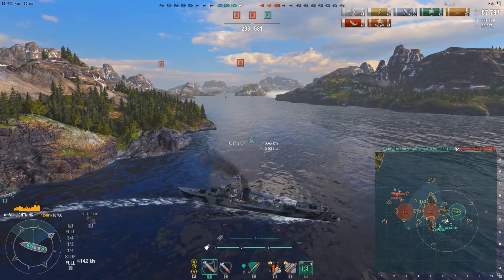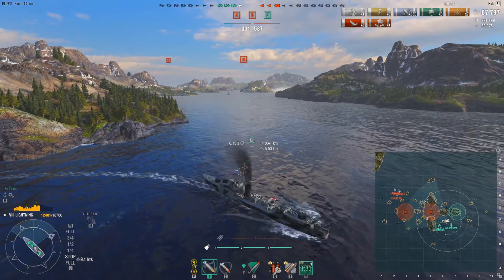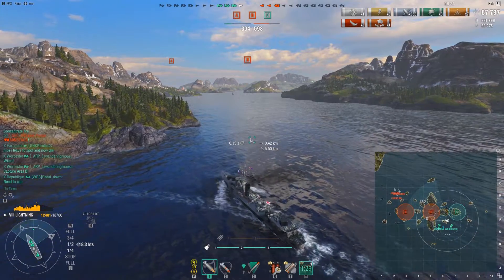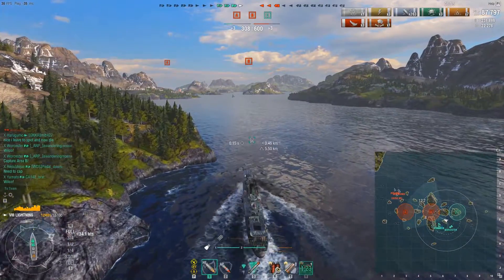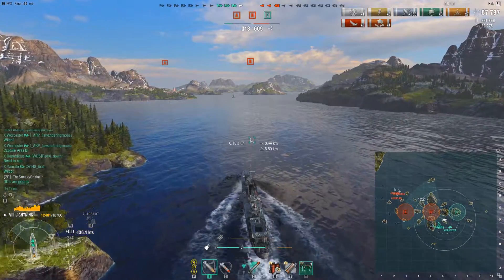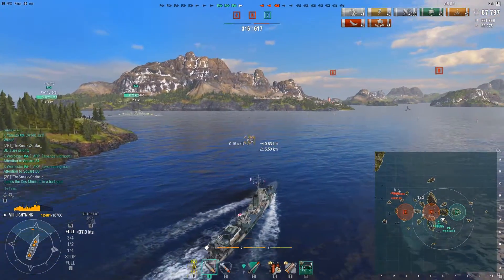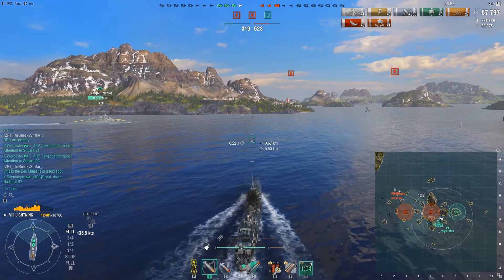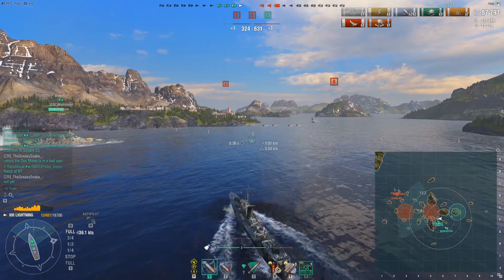Now we're in a four versus three. Sure, the enemy team has two destroyers and one Des Moines left, but we still have two battleships with plenty of hit points to soak up damage — so that maybe me and the Worcester can move in, he can get within radar range, and we can try to kill off those enemy destroyers. We still have about six minutes left, and obviously we're still quite a bit behind on points, so we need to make something happen. The Bismarck and Yamato are moving together and I'm going to try to get out in front and screen.